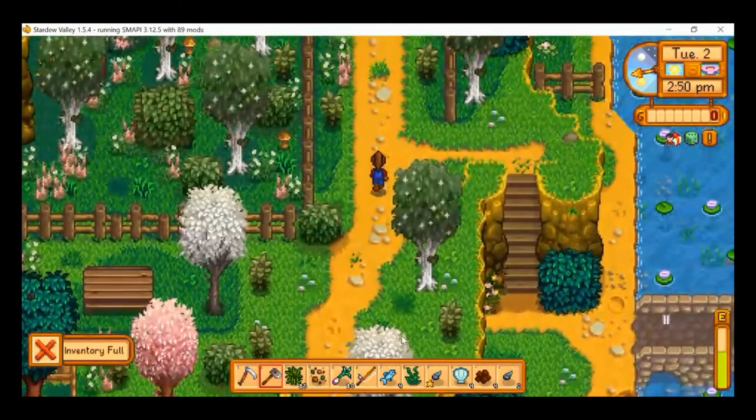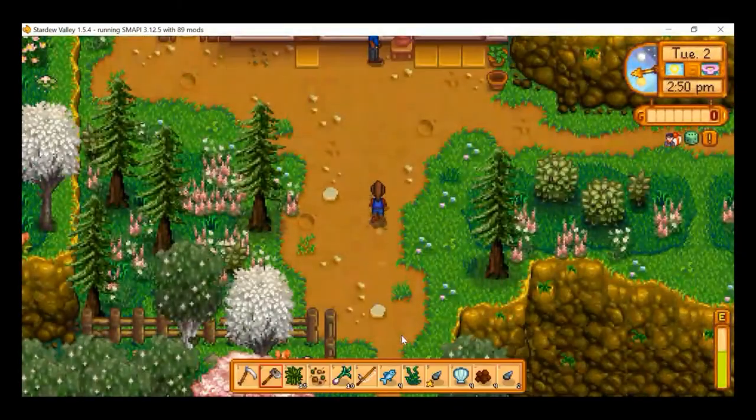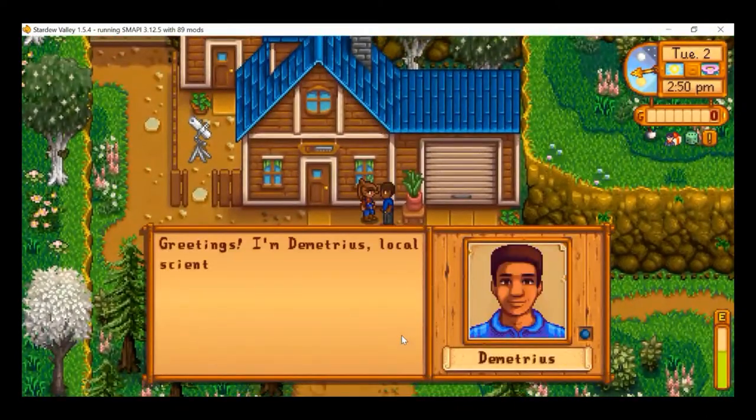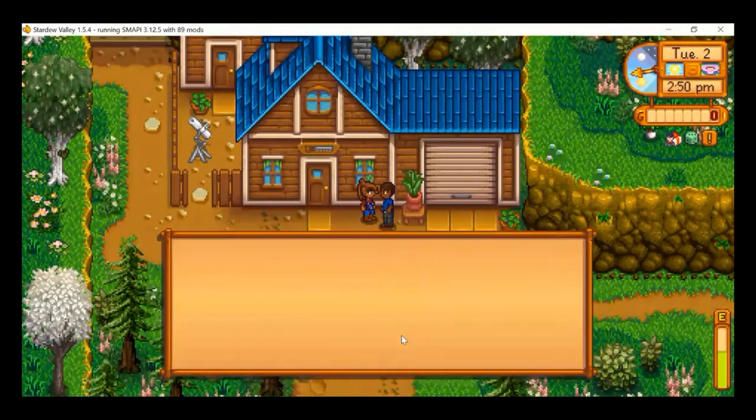My inventory is full — that's okay, we'll head back to the farm after some more introductions. Demetrius introduces himself as local scientist and father.